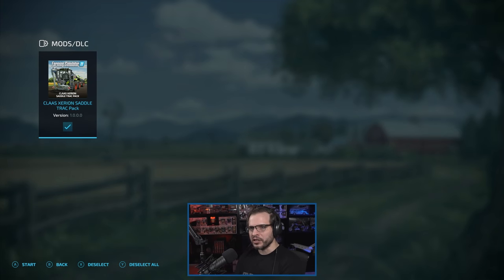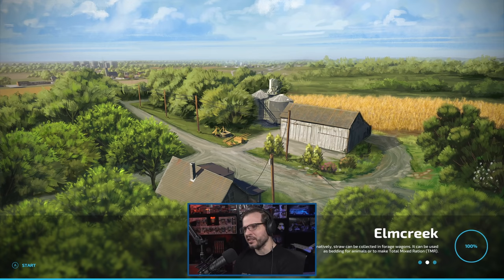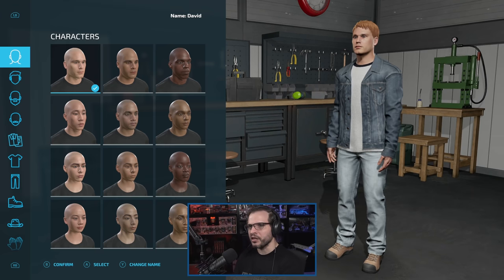So let's get into Elm Creek. We are definitely going to play with the Class Xerion thing installed, and let's see how long it takes to actually load this map. Oh, there we go — it goes pretty fast. I actually just loaded it once already just to make sure the game would actually load, so it's possible some assets are already cached. Your load time might be a little different than what I'm seeing. We are ready to start.